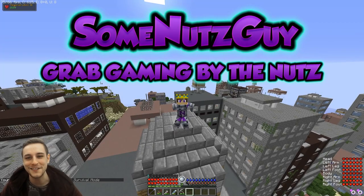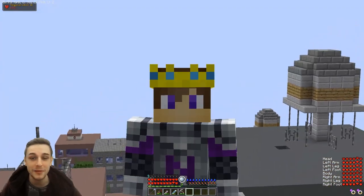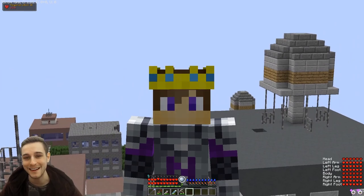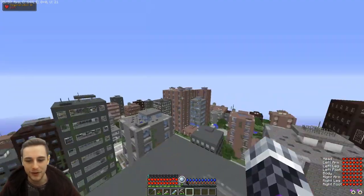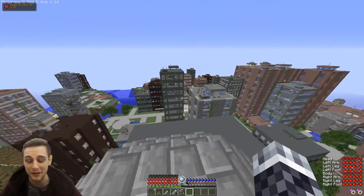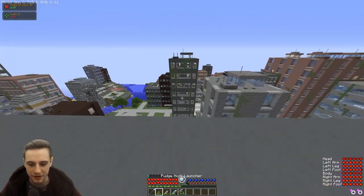Hey, buddies. Sumnutsky here. Hope you're having an awesome day so far. In this video, we are going to be teaching you all about the grappling hook and the various different launchers in RLcraft that can let you swing around like Spider-Man. We've come to the Lost Cities because we feel like that's an appropriate place to swing around. And we're going to talk about the different launchers in grappling hook.